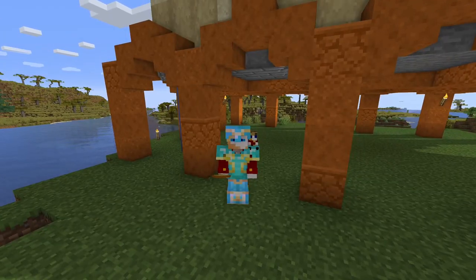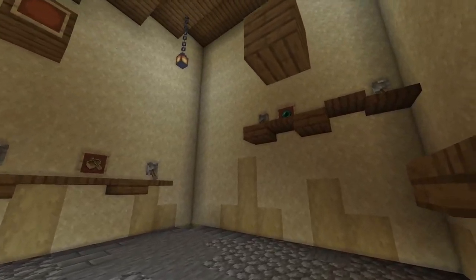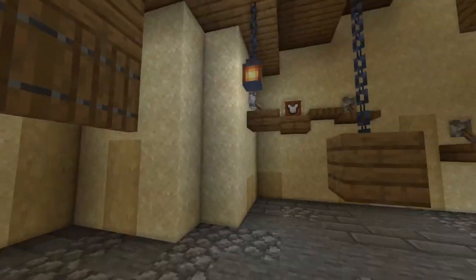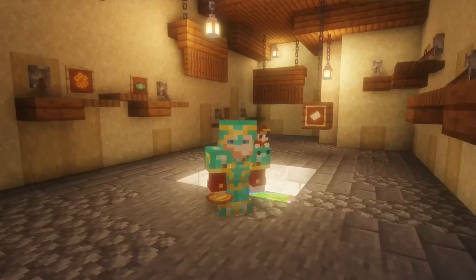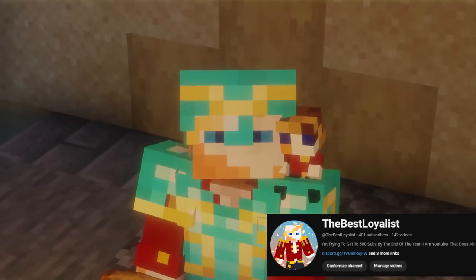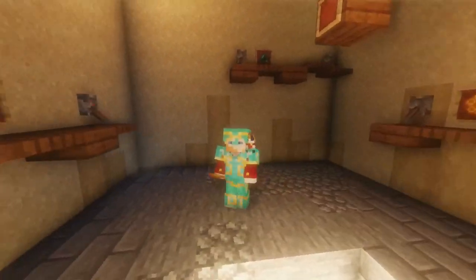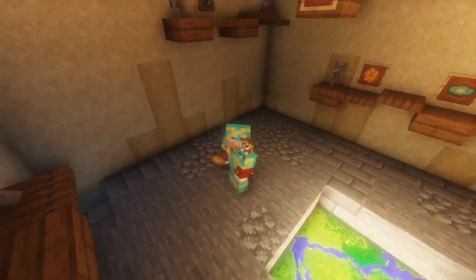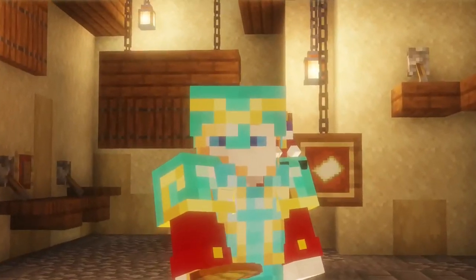I have finished all the decorating in there, so I want to show you guys the finished product before we do the outro. Look at this place! We have the map in the middle and some little shelves for memorabilia. We are now in a sub race against our friend keeves — he is currently at 330 subscribers and we are at about 401 as I record this episode. We are going to try and beat him to 500 subscribers. I think we could do it — we already have a head start. And I think I have a better map room than him.